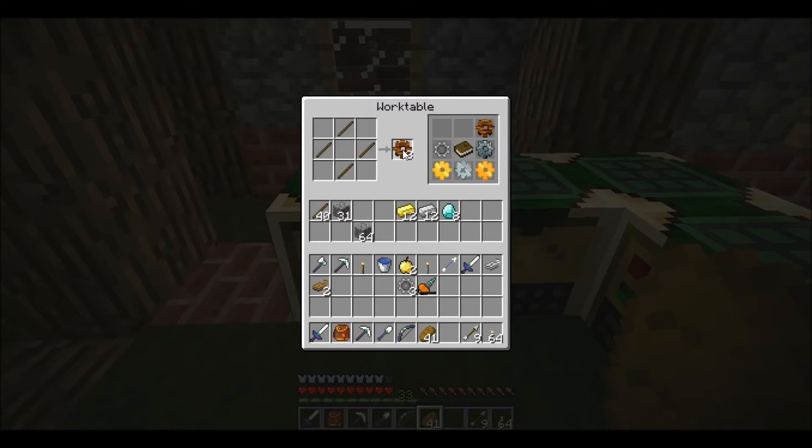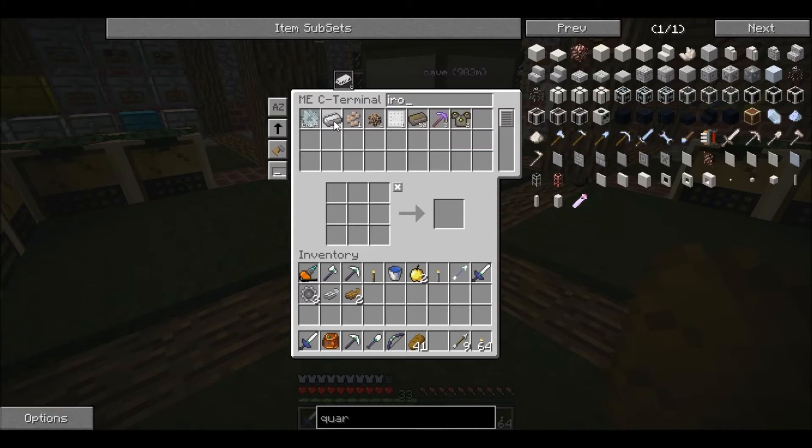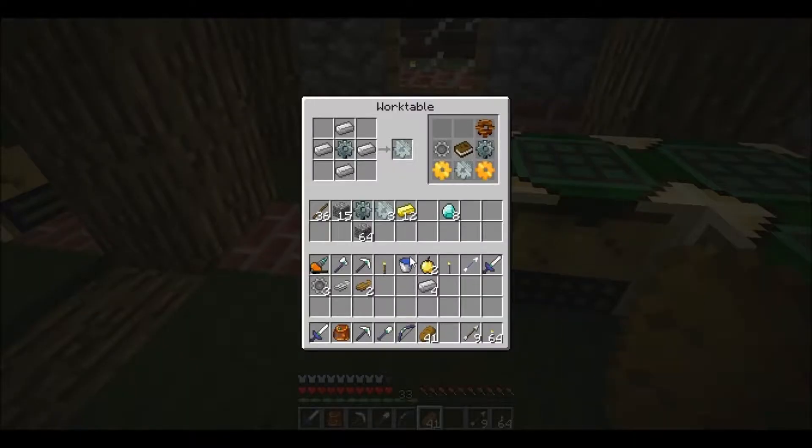We need four because we're gonna need two gold and two diamond. Then we'll turn all these to iron — I shorted this on some iron. And then we need two of them that are gold and two of them that are diamond, which might require gold gears.